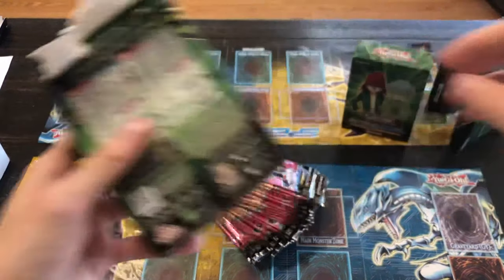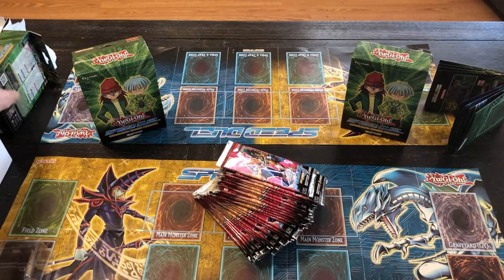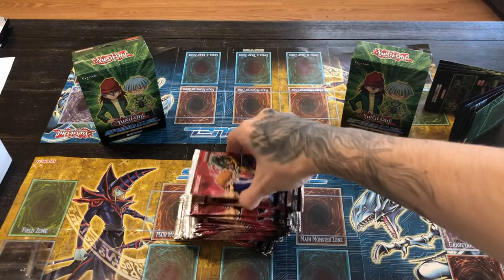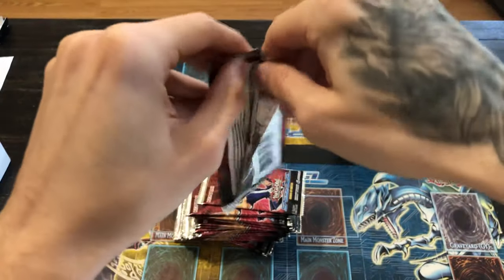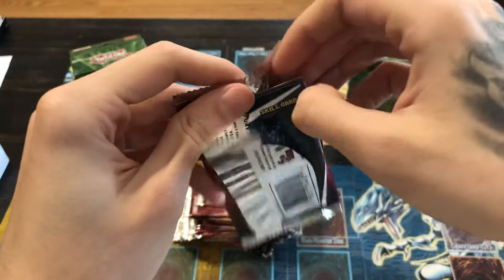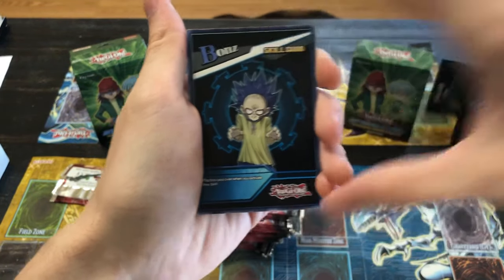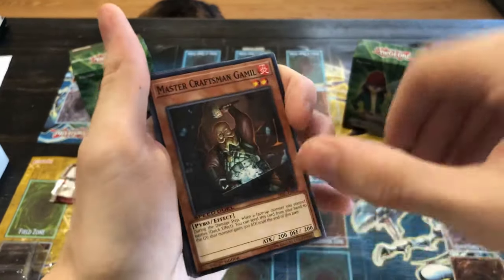We got two more boxes — we're going to get three of each. There are some doubles in there, but there will be some deck profiles for that. Now I'm going to get started on these boosters. I'm going to try to be quick. I upload from my phone a lot — went like nine minutes last time and it was giving me problems, but I'm going to find a way around it. We got a skill card at the back, but I'll start here.